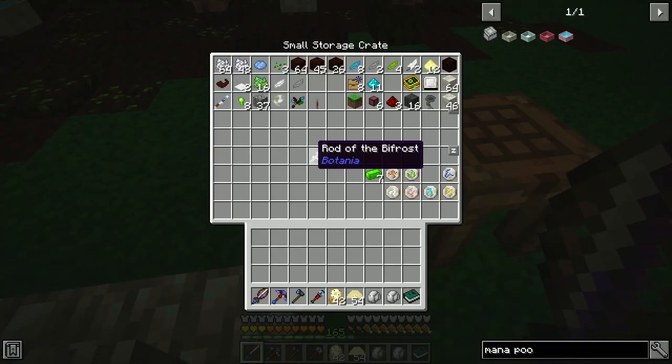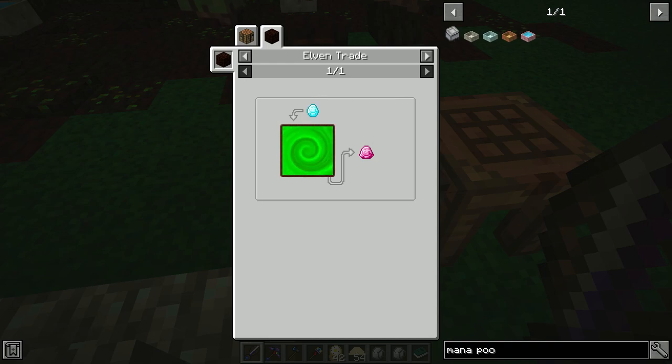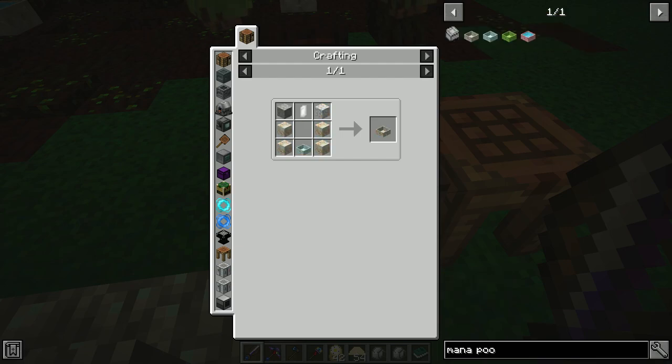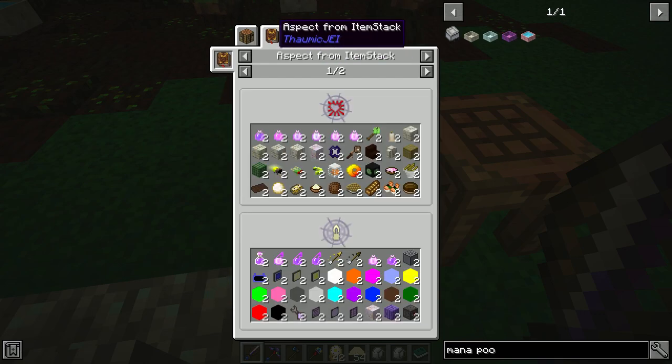Over here you'll notice I did make a rod of the Bifrost. This is actually fairly easy to craft, just requiring Pixie Dust, Dragonstone, and Elementium - Dragonstone being just Mana Diamond. You can use this to make Bifrost Blocks with Alf Glass, which is Mana Glass. And you can use that to make Shimmer Rock, which is what I used over in the fountain. Also, once you get the Elven Gateway portal, you can make fabulous Mana Pools a bit easier instead of doing the janky recipe.